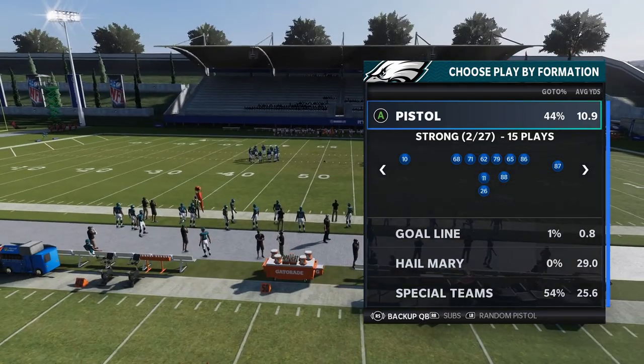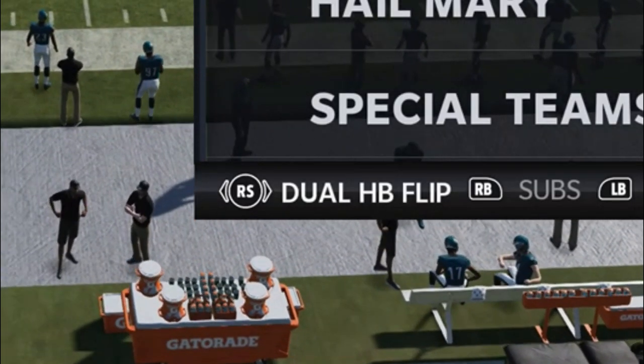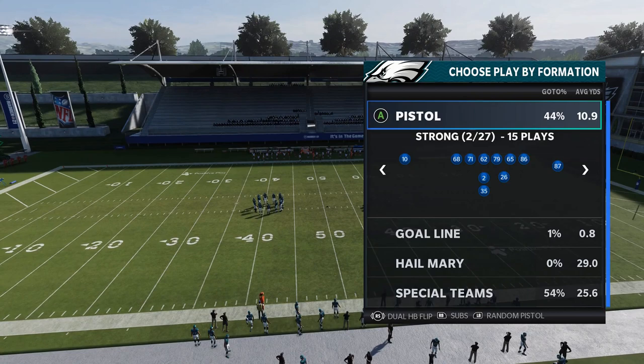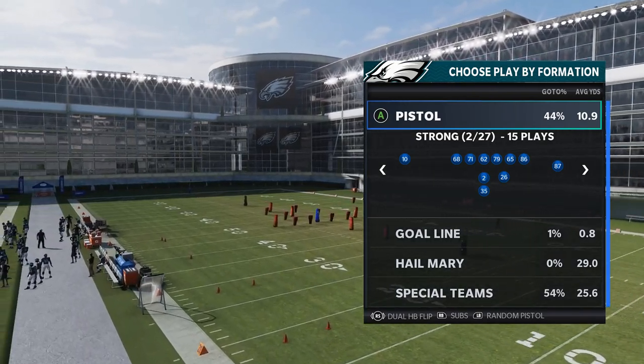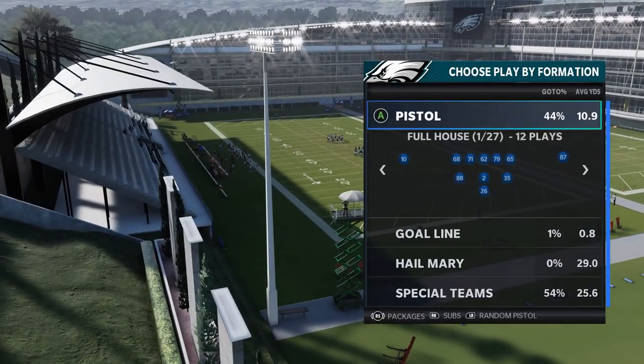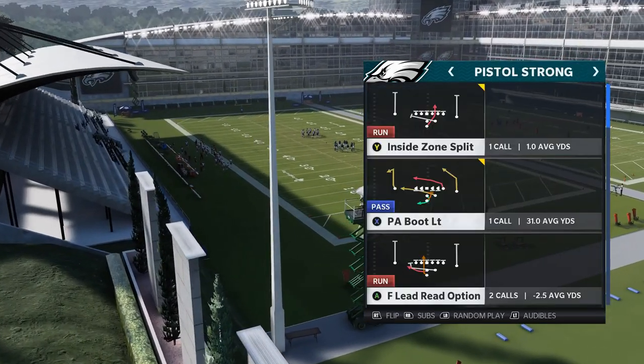Before I get into the plays, I'm going to make a couple of adjustments. Number one, I'm going to set the package setting to Dual Halfback Flip. I want my number one running back to be here at the fullback spot, so I'll have my number one running back there and my backup in the normal spot behind me.